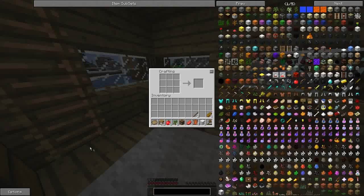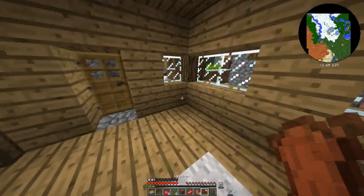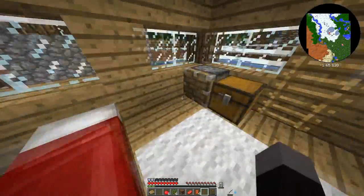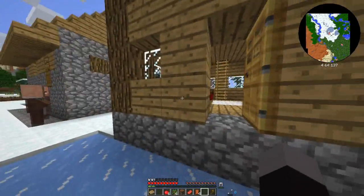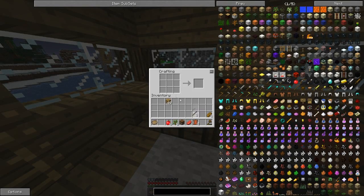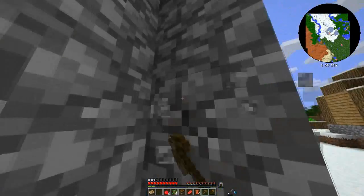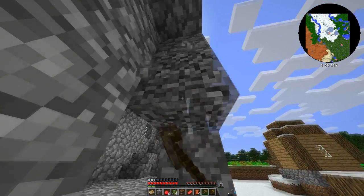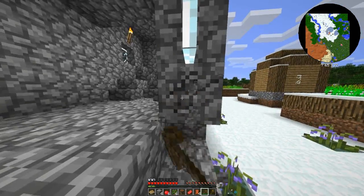Let's go up. Whoops. Here we go, we'll make a bed so we can sleep here when we need to. I might actually have lost him here — I'll make a pickaxe. Two more sticks, and I'm mining some of this cobble. It'll be easier — he doesn't need this place.